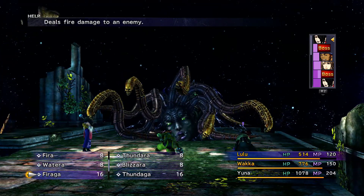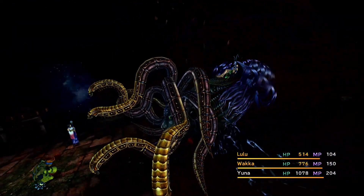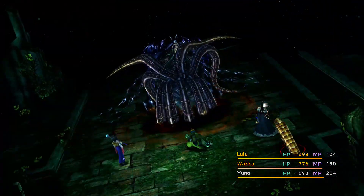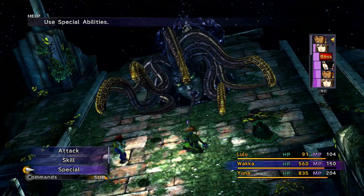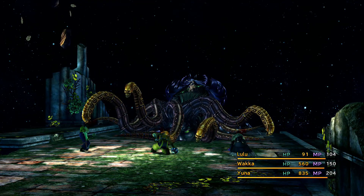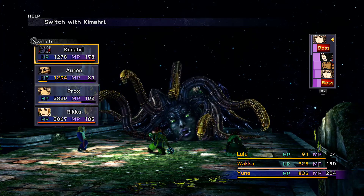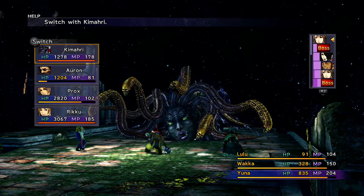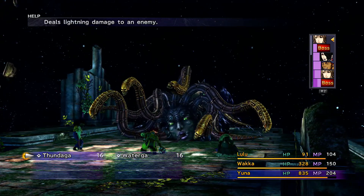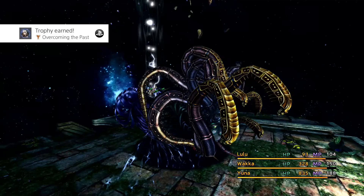Looks like I'll have to use another Phoenix Down. Let's go for a Flare move — let's see if it's going to do enough. Nope, we didn't get the achievement yet. Here comes Hellbiter again. Let's try a regular attack — not too bad damage. We could go into Kimahri and do some more black magic spells. This was a part where I was a little bit nervous because I didn't want to mess up. There we go — that did 4,000 damage, and there we go: that's exactly what we needed and we got the win!